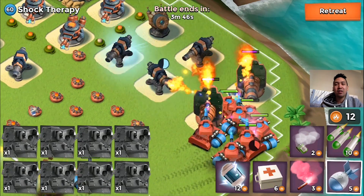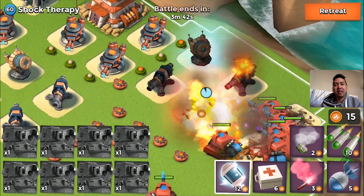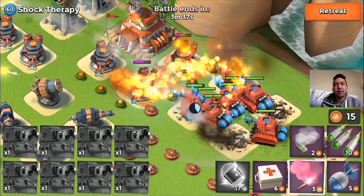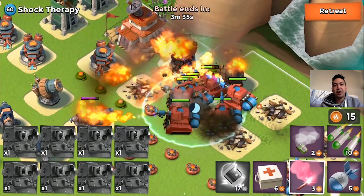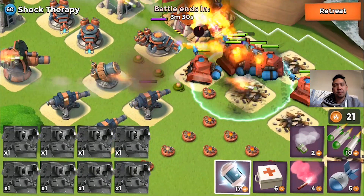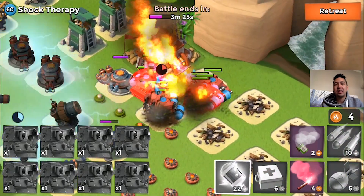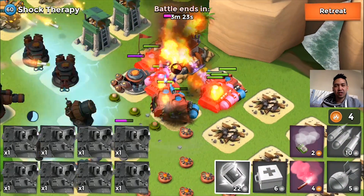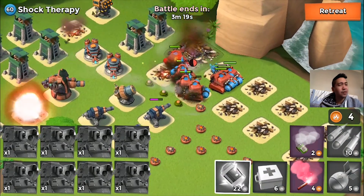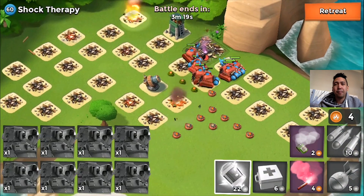Let's go ahead and take down those boom cannons. I'm burning pretty much the whole thing here. I didn't lose any casualties in the first attack on Shock Therapy because I know what to do — you need to have the shock launcher and boom cannon on checkmate. You need to pay attention guys. Taking down the HQ right now, and there we go — Shock Therapy got therapy by me again!